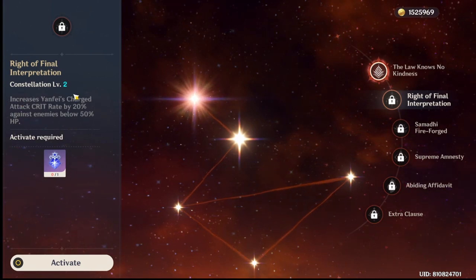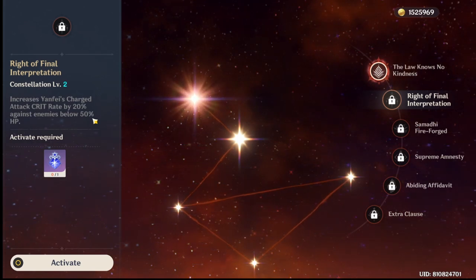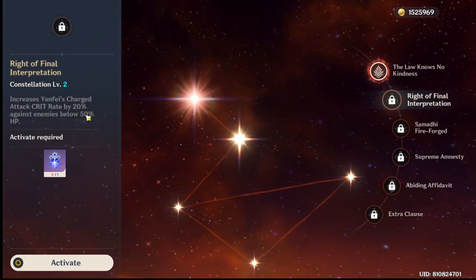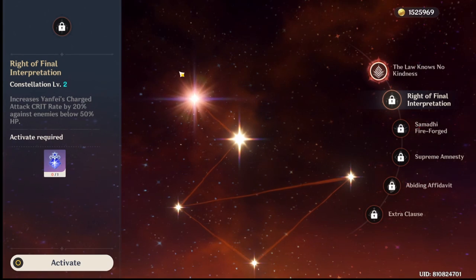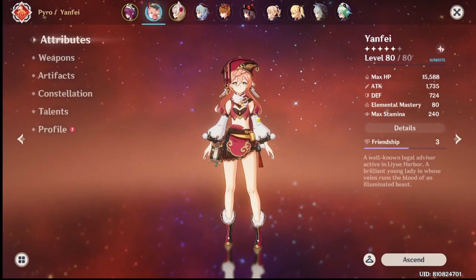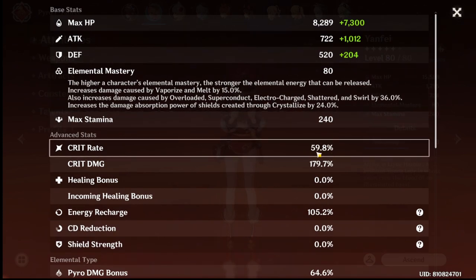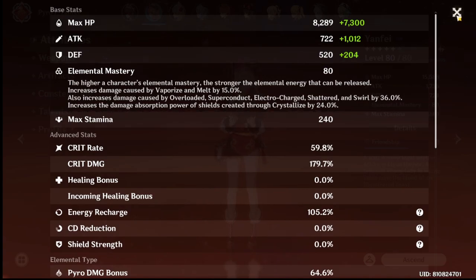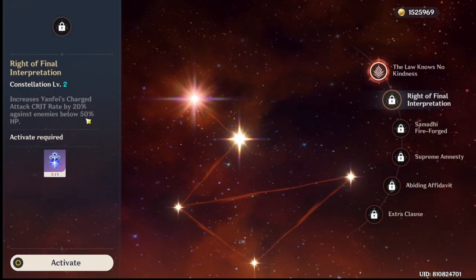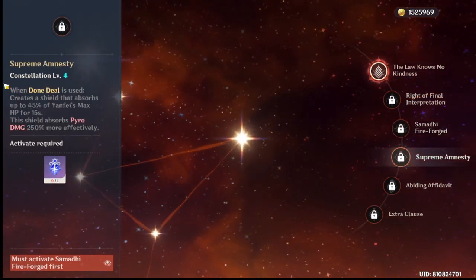C2 increases Yanfei's charge attack crit rate by 20% against enemies below 50% HP. This is decent for finishing enemies off quicker. However, if you're building Yanfei properly you'll want around 60% crit rate anyway for consistent charge attacks. C3 is just three extra levels for her E — not really worth it.